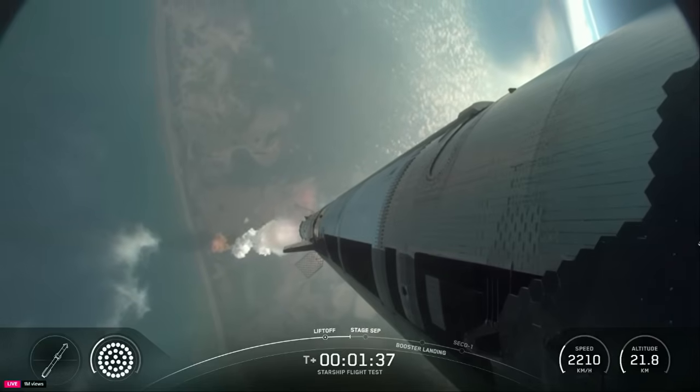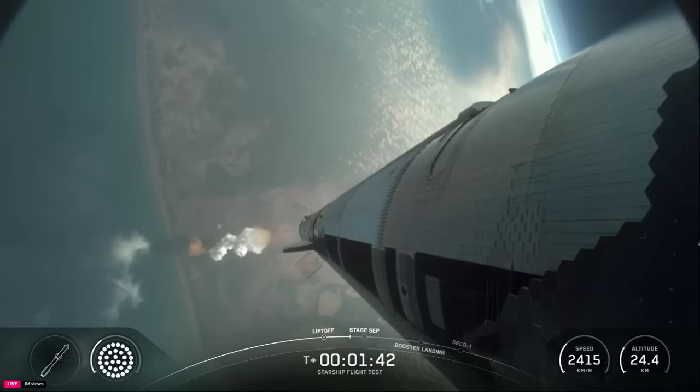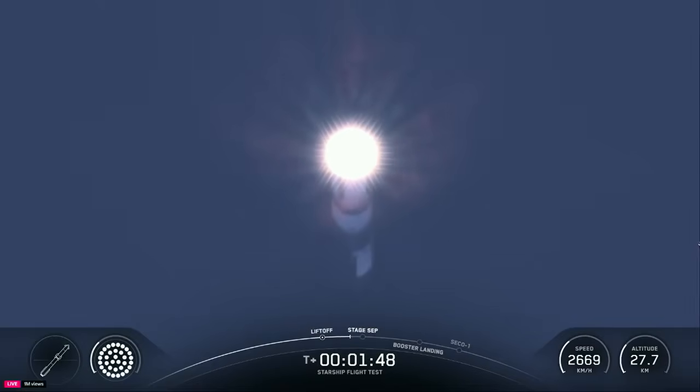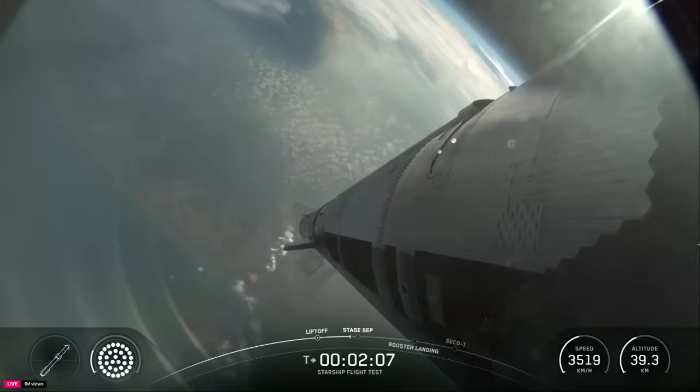Hot staging coming up a little under a minute. We're going to see all but the three center engines turn off on the booster — our version of MECO, most engines cut off. And then just a few seconds later, hoping to see six engines ignite on ship to push it away. Hot staging about 30 seconds.